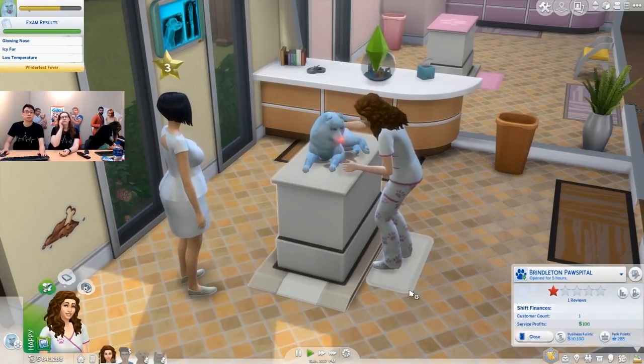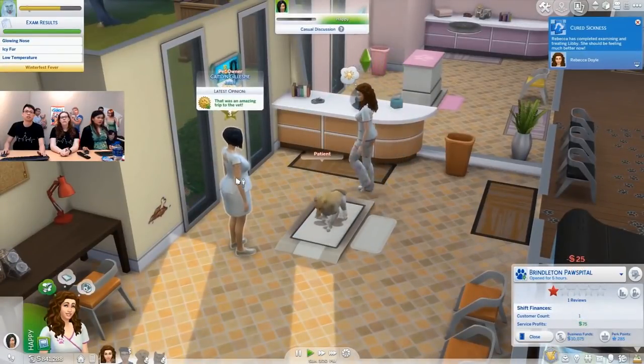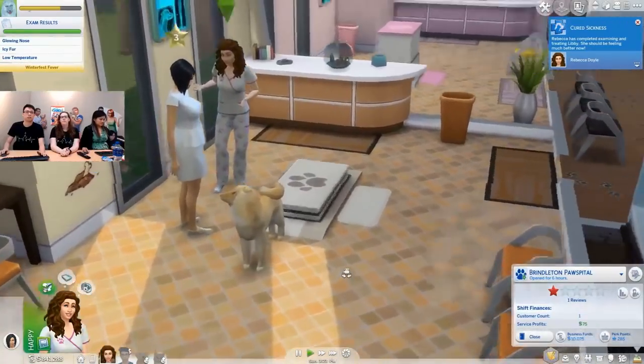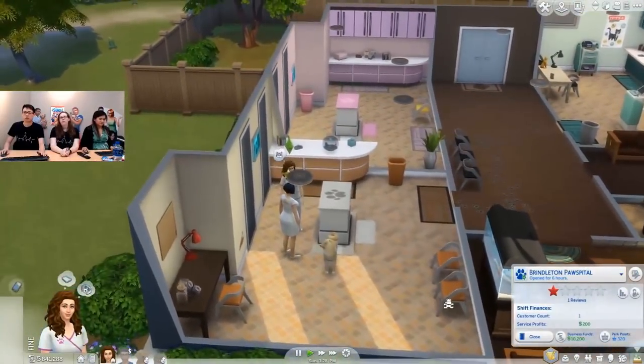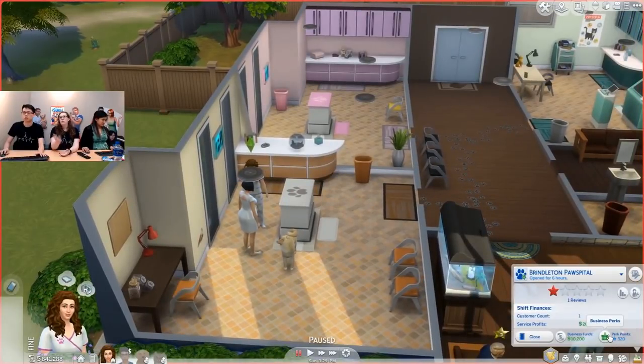You may still need to calm the pet before you give them the treatment. Sometimes if they're too stressed out they won't actually be able to take the treatment. She's totally happy with our stuff. The pet immediately starts looking better — no longer blue, no longer glowing nose. We got our money. And there's something else happening over there in the panel — we're actually earning perk points. What do these get us?